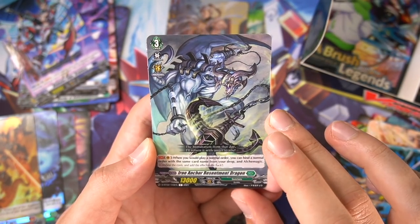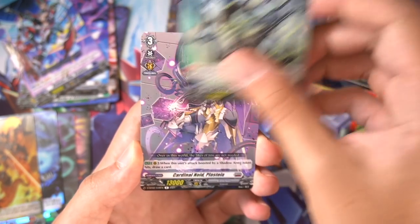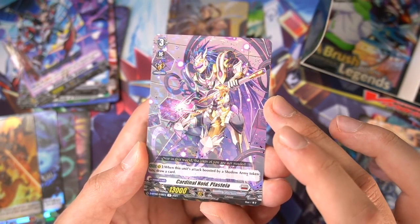Iron Anchor — kind of like a budget Zorga, except you have to use Alchemagic with the same name instead of different names, so it's kind of odd. Plus Teja — I thought this card was good when it got revealed, but in the end it wasn't actually that great.